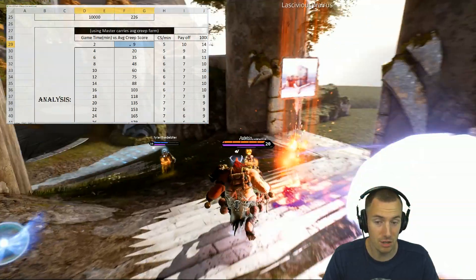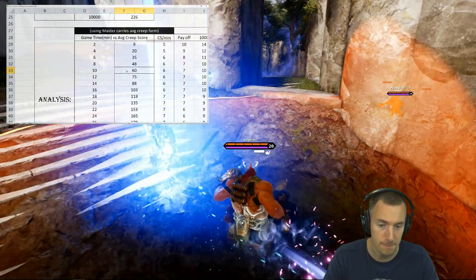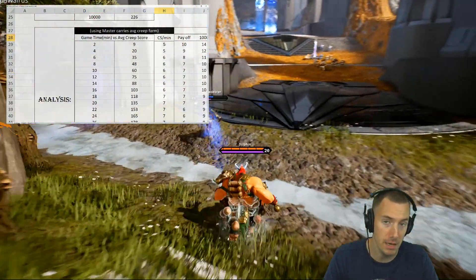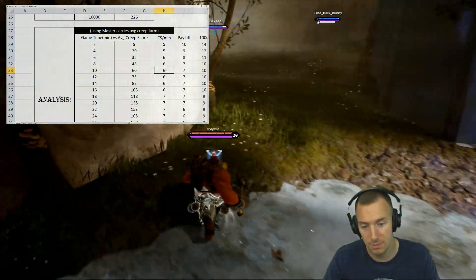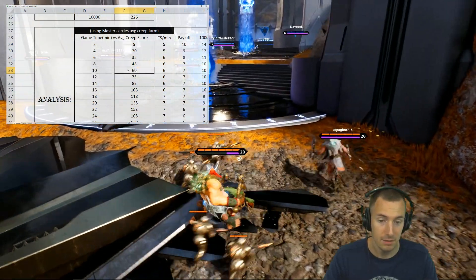So the average creep score at two minutes was 9, and the average creep score at the 10-minute mark was 60. I put creep score per minute as the rate they were getting over that time. They were getting about 6 creep score per minute at the 10-minute mark.